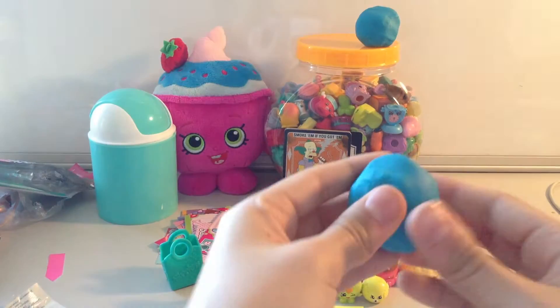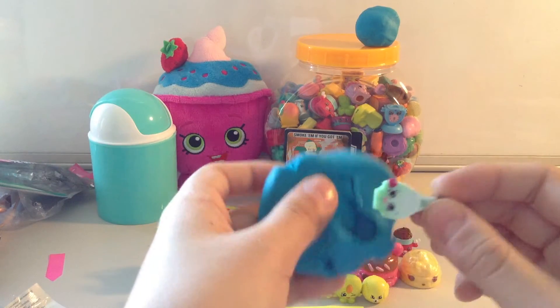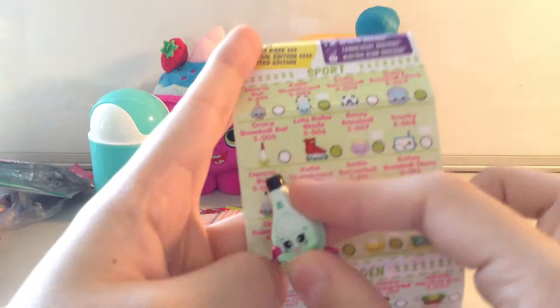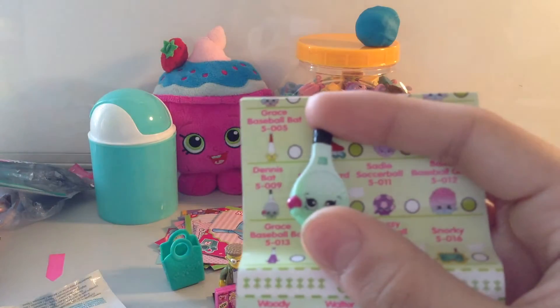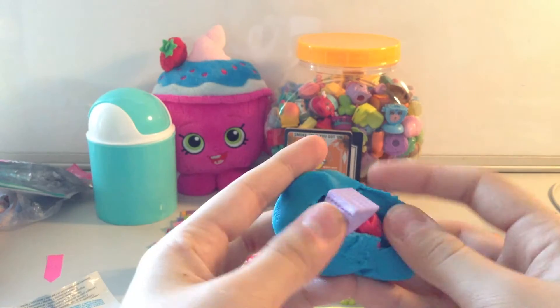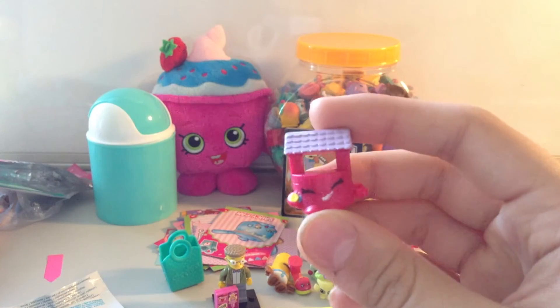And then let's open the first Play-Doh egg — I can see a little Shopkin. And the very last Play-Doh egg is Penny Wishing Well. She's got Play-Doh stuck to her — let's clean her up. There she is in pink.